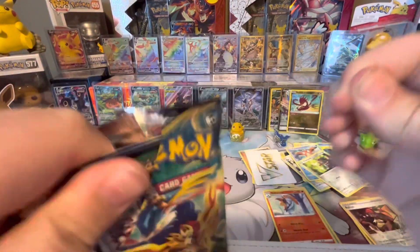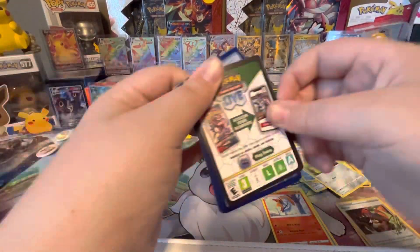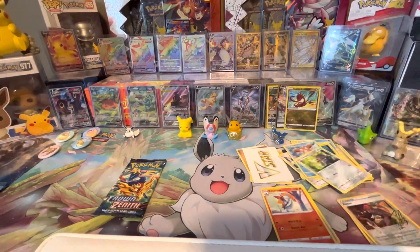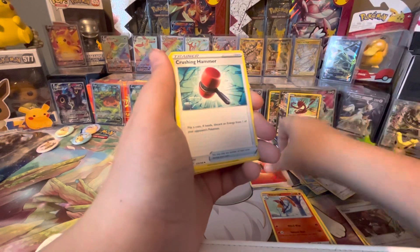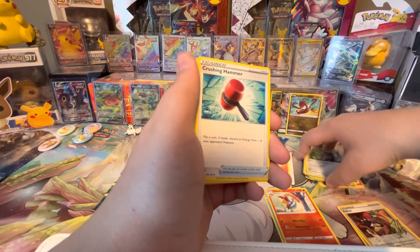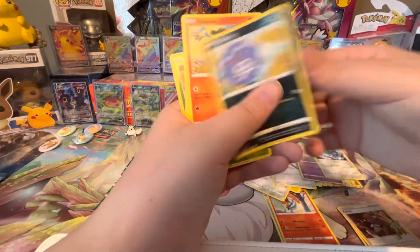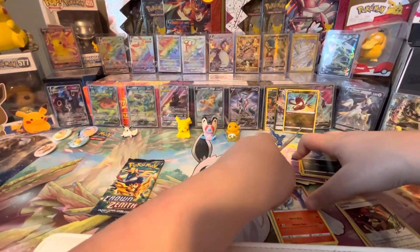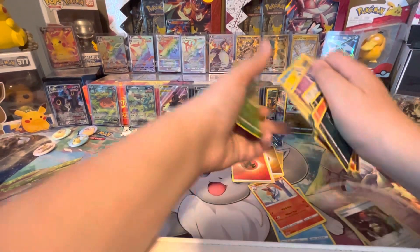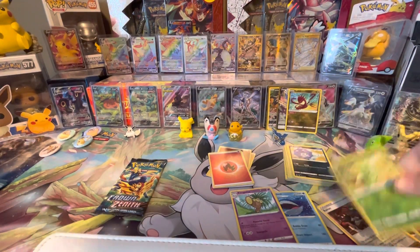We got pack number four — this pack's a little hard to open. Code card. Got Fire Energy, Crushing Hammer, Dusclops, Matang, Coughing, Salandit, Purloin, Grubbin, Screlp. This pile is all mixed up — there we go. Executor for the Rare and a Scyther Non-Holo.